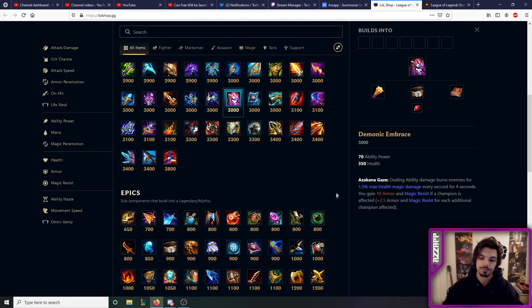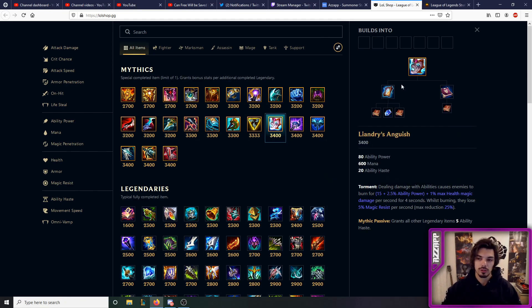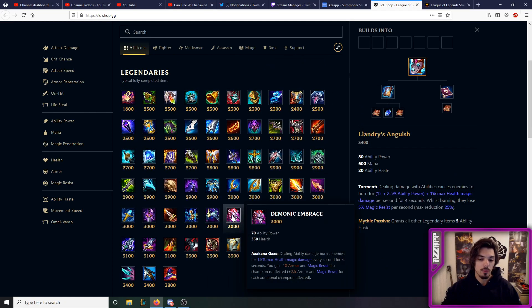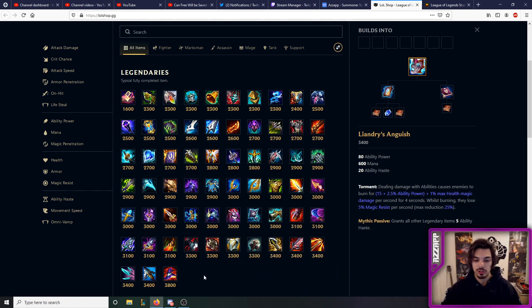One good synergy to note: Oblivion Orb is quite a good purchase now — it's only 800 gold and it gives Grievous Wounds. The slight issue is it only lasts two seconds, but if you combine it with any of the burn items, because dealing magic damage applies it, with the one-second delay and four-second duration you can get Oblivion Orb's Grievous Wounds to last for seven seconds. So if you build Liandry's into Oblivion Orb versus Vladimir mid lane, you'll hit him with a Q and for the next seven seconds he heals way less. The best build for Liandry's in my opinion is Liandry's into Demonic Embrace, then pair it up with Horizon Focus — which also amplifies the extra burn damage at long range — and then Deathcap as the fourth item.